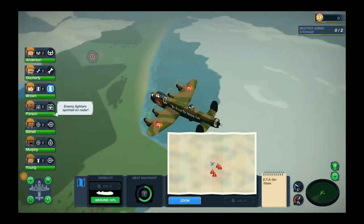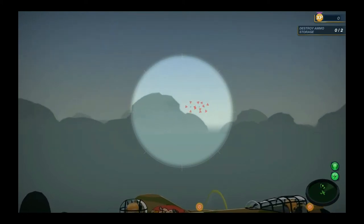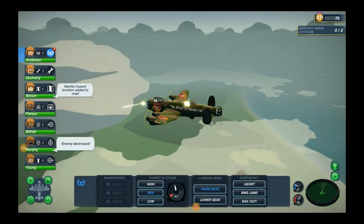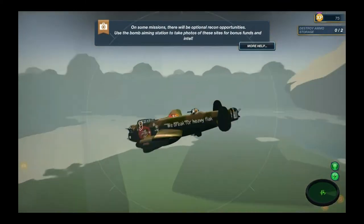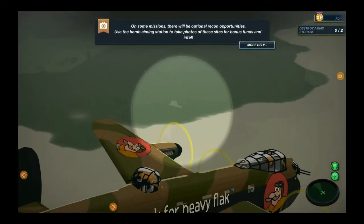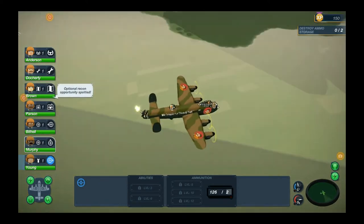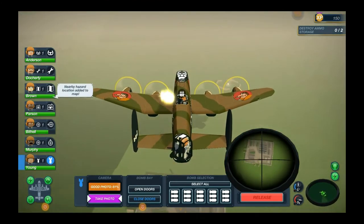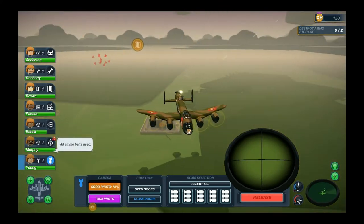Enemy fighters spotted on radar. We need to mark them quickly so our gunners can fire. I need a navigation update — let's go to lower altitude because I don't think our navigator is smart enough. Mark the fighters. Photo opportunity — let's take it. Going to the bomber view, need to man the bomber gun ASAP. I've marked the new heading — take it.